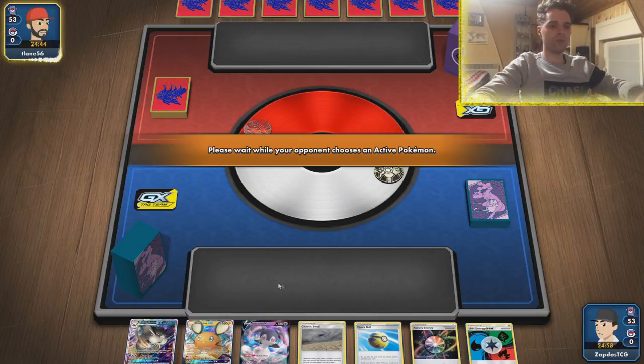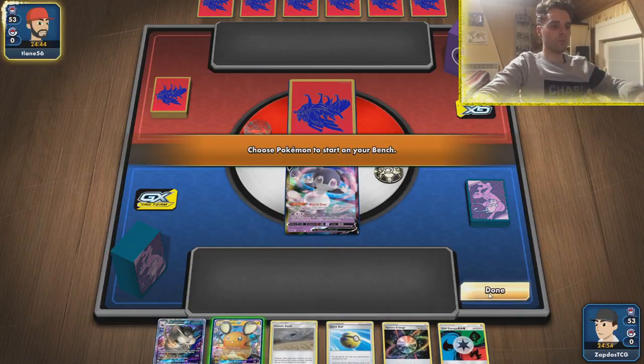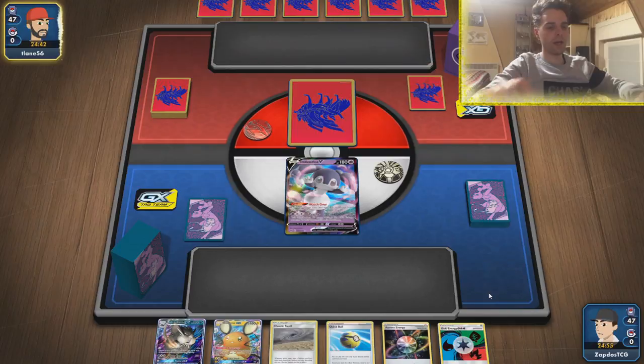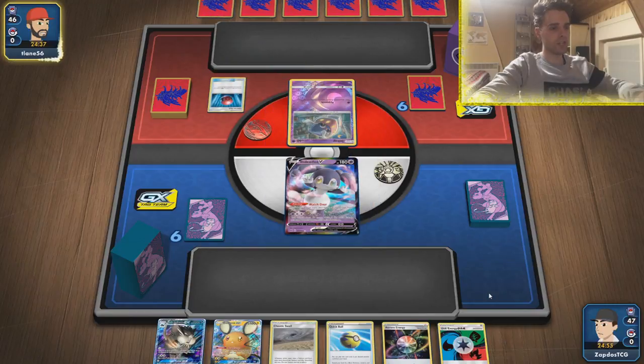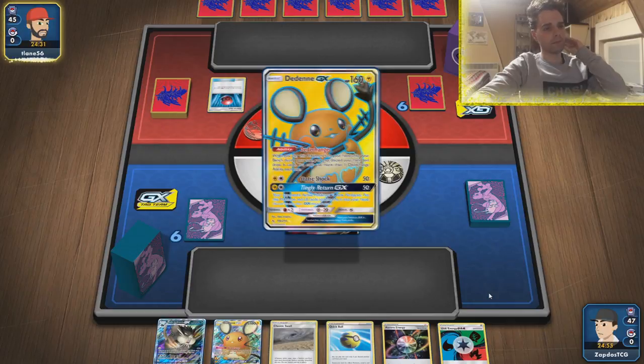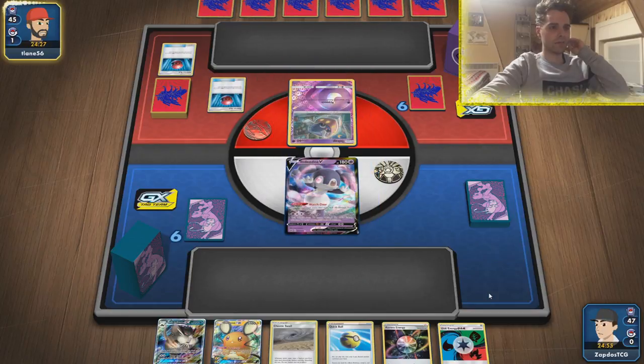We have Dedenne to start off with — not the best starter. You would love to start off with Mewtwo, but with four switches, a Quick Ball and Aurora Energy, I think we are good to go, ladies and gentlemen. It's an Inkay with Cherish Ball, which means Mewtwo. We need to get a Weak Guard Energy equipped as quickly as possible, otherwise we're going to get smacked by Horror House shenanigans.